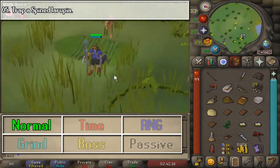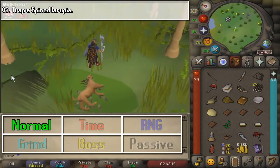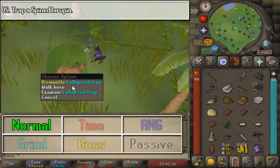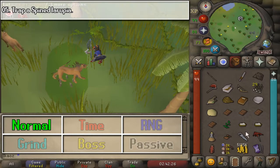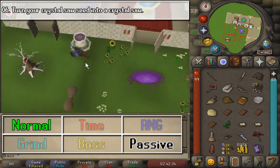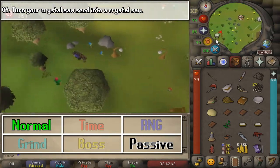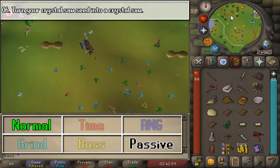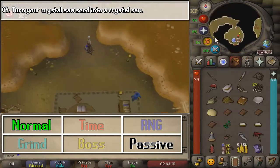Next, we are going to trap a Spined Larupia. Go to the southwest part of the Jungle, and with a couple of logs, a knife, and a teasing stick, that is all you need in order to do so. Note that you need to have inventory space to collect the resources from the Larupia.